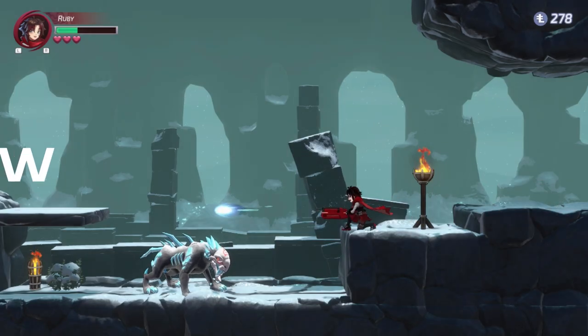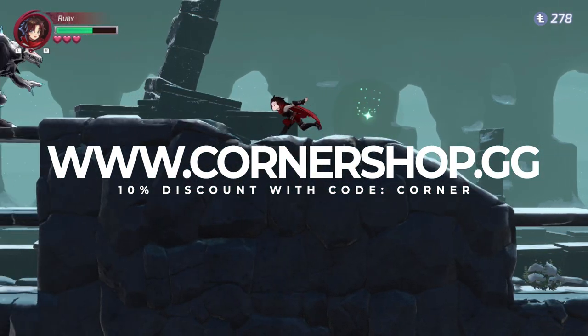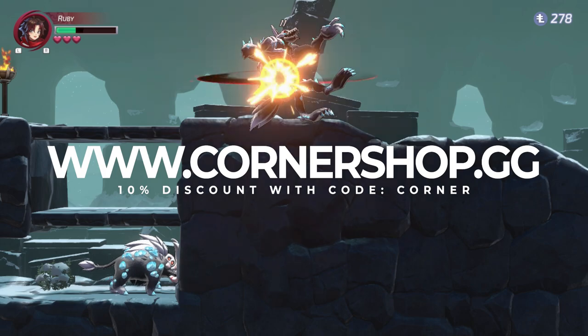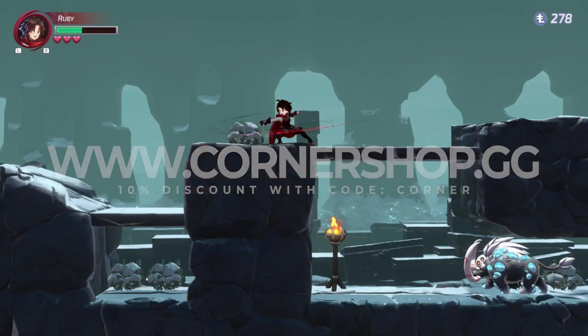If you are grabbing this or anything else from the eShop, then consider using Cornershop.gg for discounted eShop credit. You'll get 10% off at checkout using code CORNER, and this is going to be instant delivery via email.